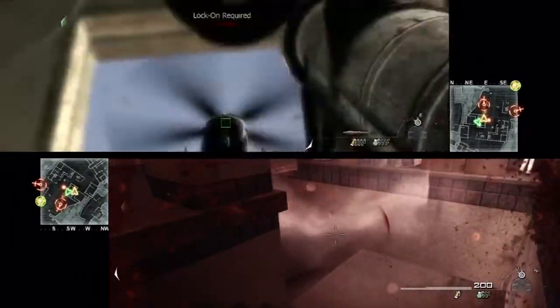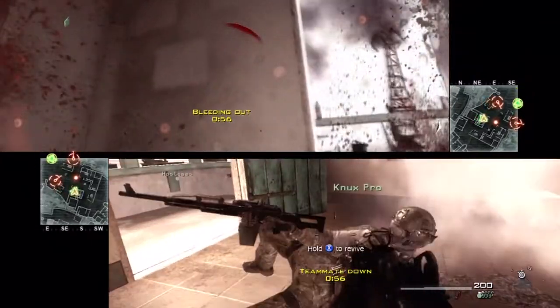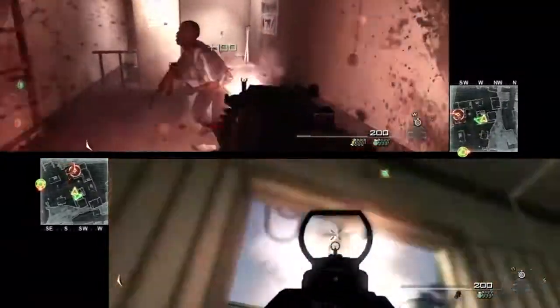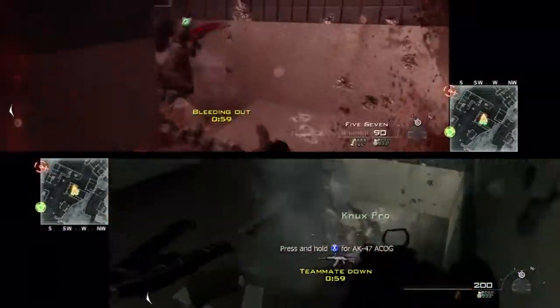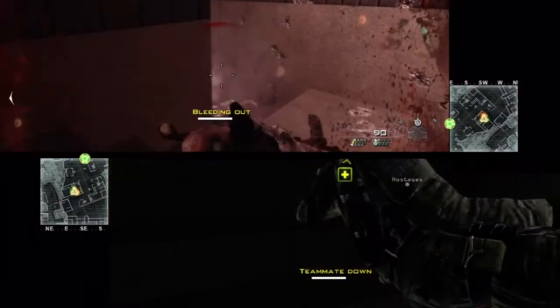Now once you're in this building, one person needs to watch the bottom of the stairs. The person upstairs needs to take out one of the helicopters, then you switch roles. So it's a good idea to pick up that Stinger in the beginning, or you could just take it out with the light machine gun. We're going to sit in this building for a little bit and try to clear it out before we go save the hostages.